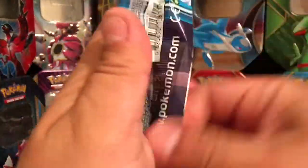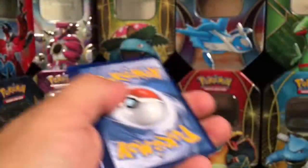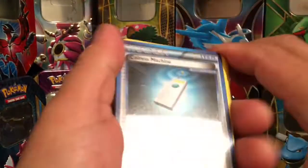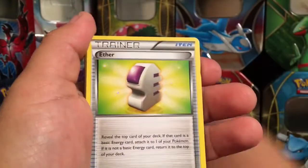Alright, let's try the Plasma Storm pack. Code card for you guys. We have a colorless Magneton — move those out of the way.